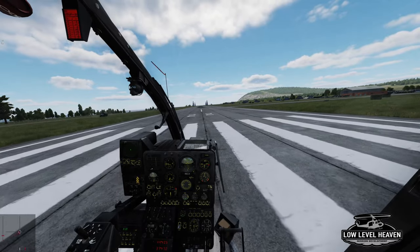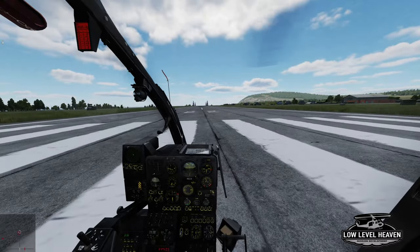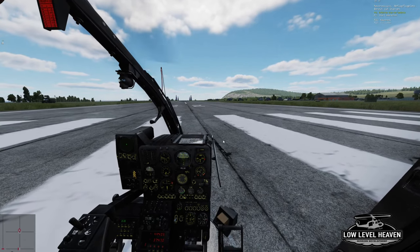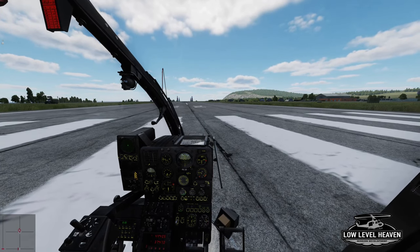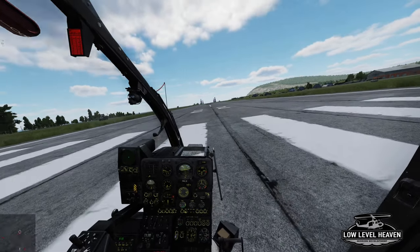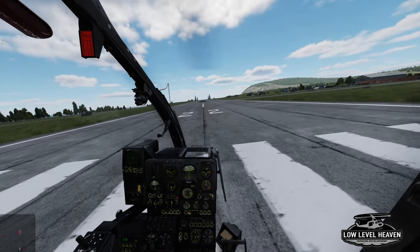The touchdown on the ground is still a little bumpy. Depending on my inputs of course, but most of the time it's pretty bumpy. I like to touch down with a little bit of forward movement — that makes it much easier and smoother. If you try to touch down really vertically, it's loud, noisy and pretty bumpy. Maybe it's because of my control inputs but I'm not quite sure. Let's go back into a hover and take off from runway 22.